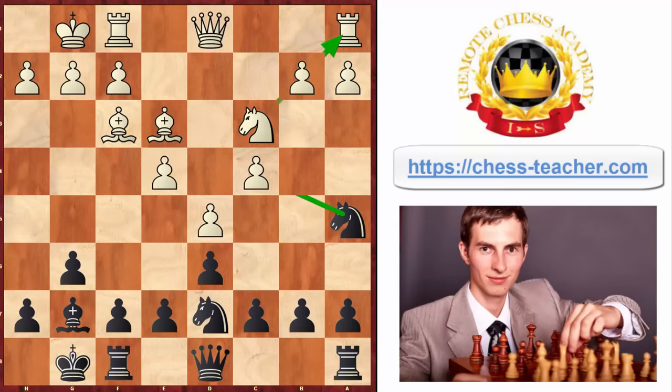How can white possibly protect their c4 pawn which is being attacked by the knight? There aren't that many options. Let's say they go bishop to e2 to protect it that way. It can't be protected with the queen that easily, because then you can jump with your knight attacking everything — so that would definitely be in favor of black.